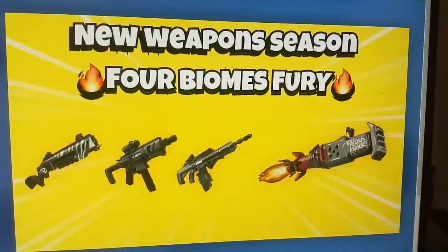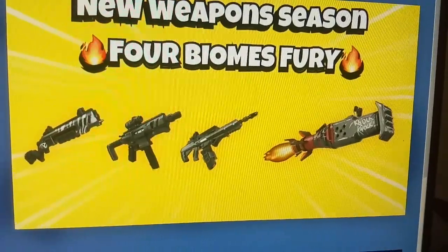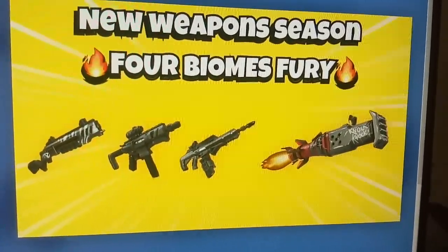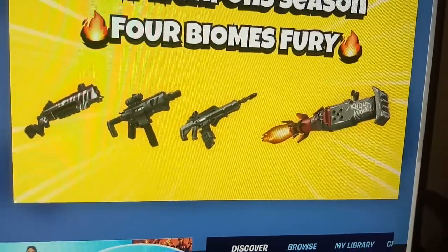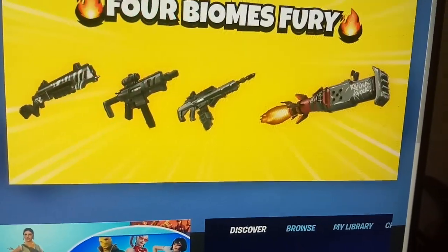Hi guys, welcome to our channel Rob Unlessers. Today we are going to see the map code of the game 4 Biomass Fury. This is a training and competitive game. In this game, you have to show off your building, strategy and climbing skills as you battle against players from around the world.